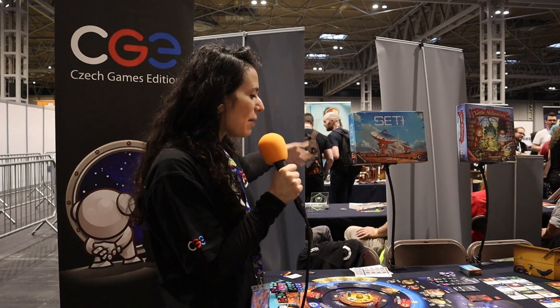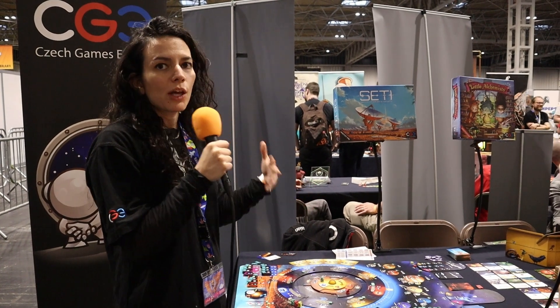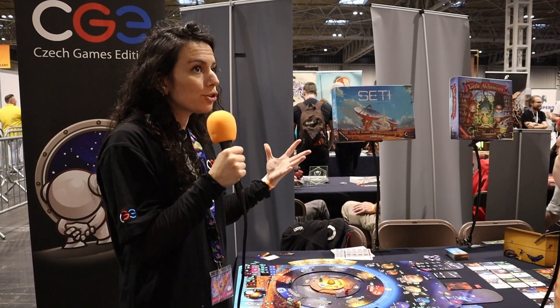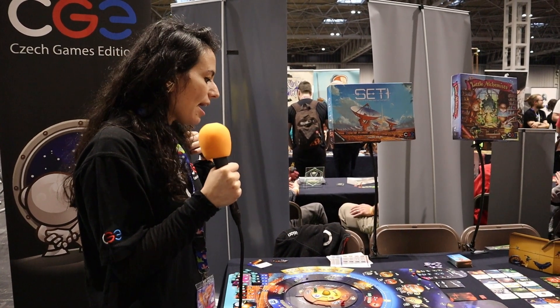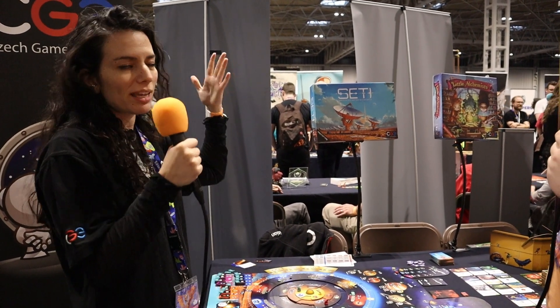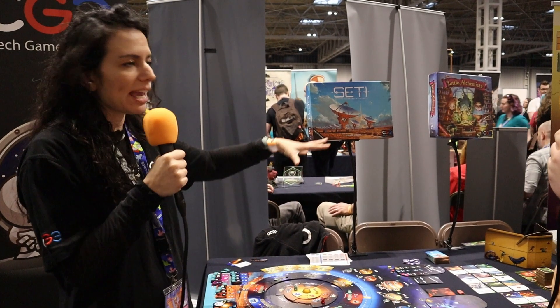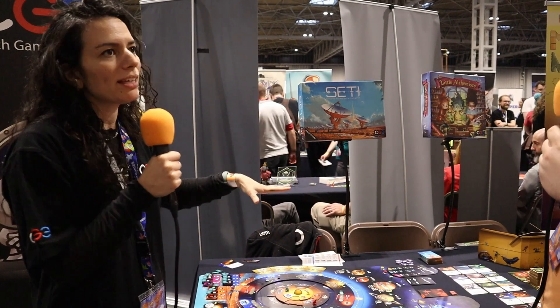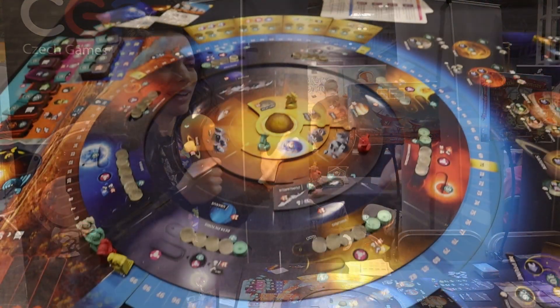I'm going to start off with taking a look at SETI — an upcoming game of resource management and space exploration. In SETI you're representing competing space agencies trying to discover new alien life in the universe. The designer Tomasz Holek is a space nerd and astronomy enthusiast, so a lot of the cards and how the game was designed are based on real projects and technologies, very close to what's actually happening now.